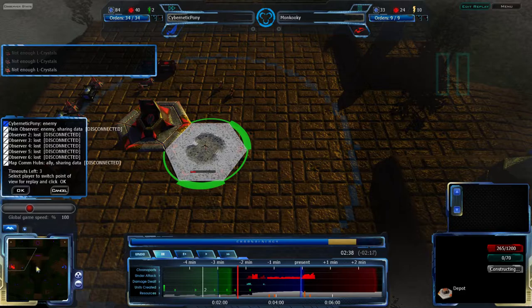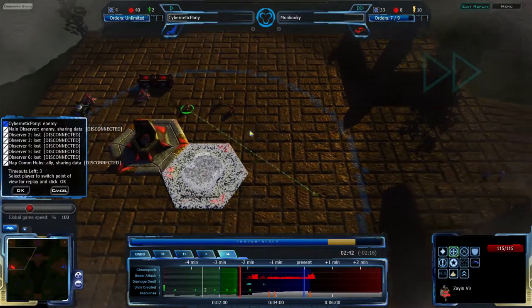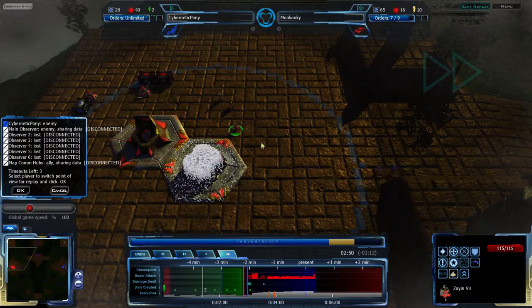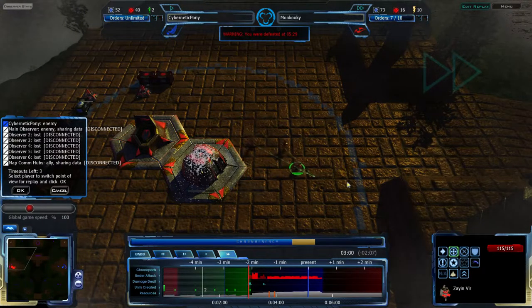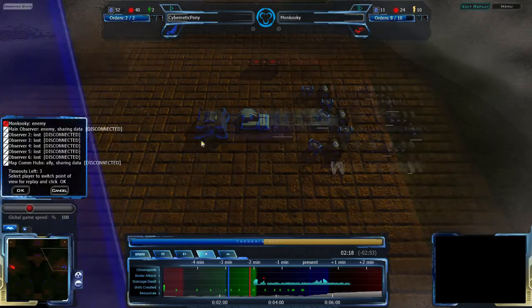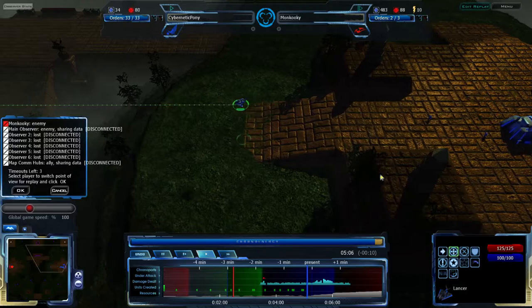Moncookie — is he trying to very quickly get units into position? He is trying to get the Zion Vyr up front. That's probably a bad idea, actually. He wants the Zion Vyr to live as long as possible so the Zion Pulsar can actually be produced. But nope — the Zion Vyr is going off to his death. Or... Cybernetic Pony is going to completely retreat and keep his forces at home in order to make sure he doesn't have to worry about the Zion Pulsar.